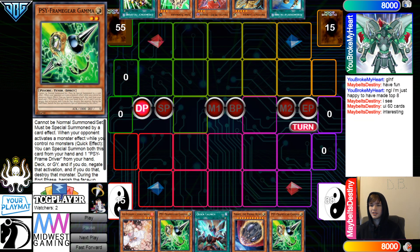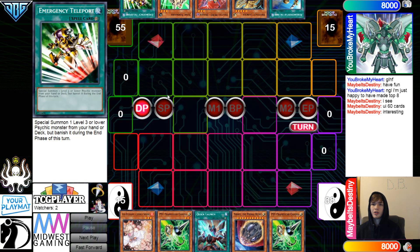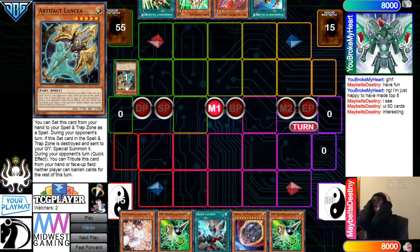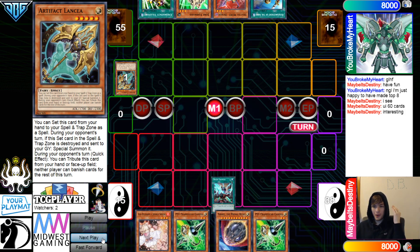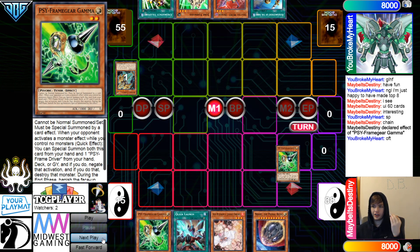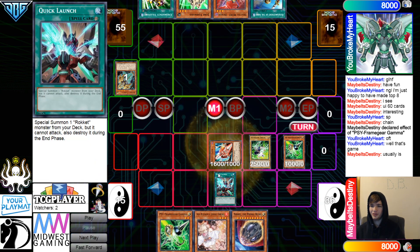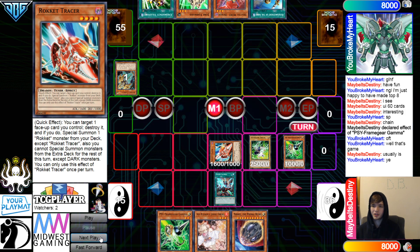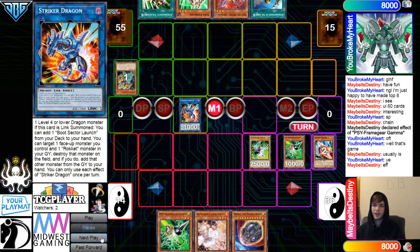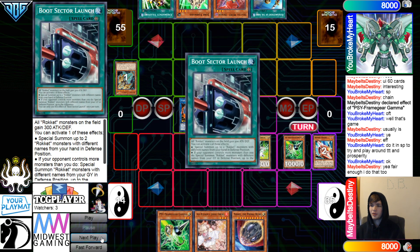Well, it's not even that insane because they don't have a lot of engine. But they have Rota, Lancia, Denier, Junk Forward, and E-Telly. They shotgun it — that's what you do. Gamma — the hand's insane now. Well, that's game. Quick Launch, Summon Out Tracer, turn down the Striker Dragon effect, go search the Boot — do it in Standby Phase to try to play around TTT and Prosperity.